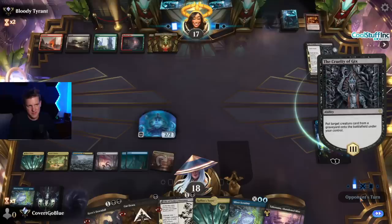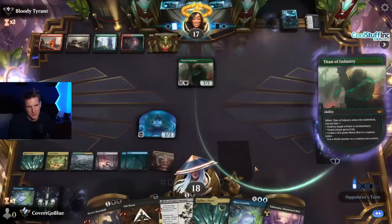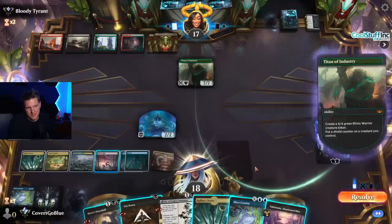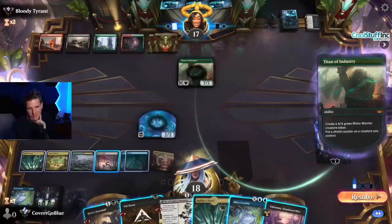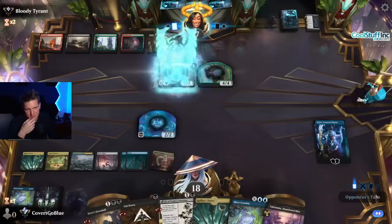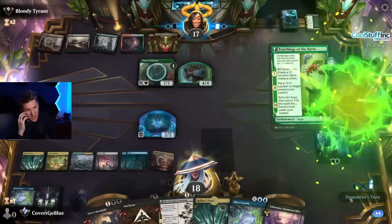Here comes a Titan — let's see what they pick. If they pick Shield Counter, you can go Hero's Downfall now, but they know that, so maybe they won't. They do pick the Shield Counter. I wonder if they just have another Cruelty to get it right back. Let them have it.